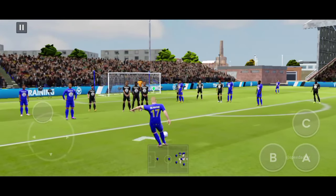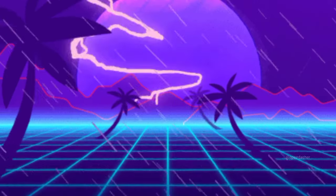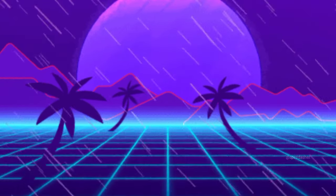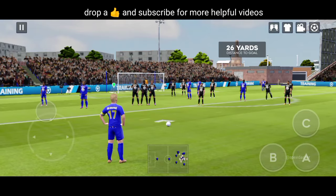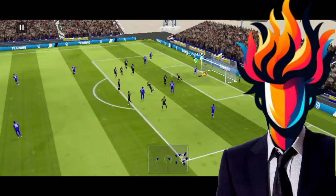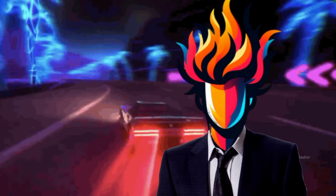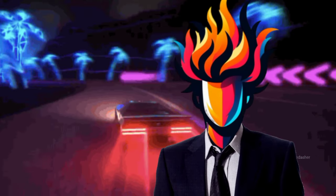Most pro players, they just take it to the edge and shoot. I'm not saying this doesn't work — sometimes it works, that's why it's part of the first method. You have to observe where you're aiming the ball. You don't just aim in a place because it's close to the edge; you have to know where the ball might go. You can see my goalkeeper is really good right now. So that was the first method.